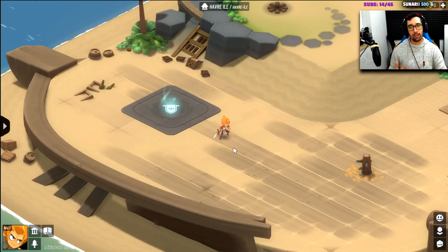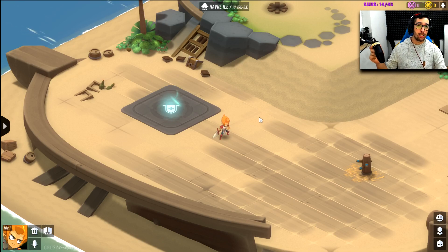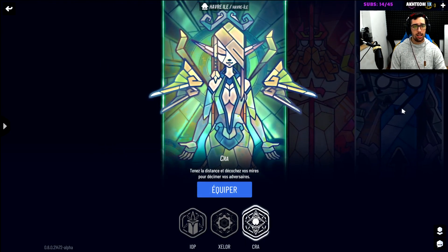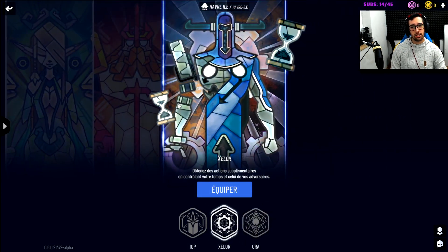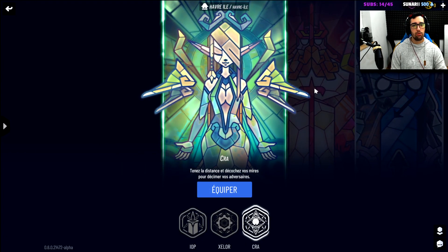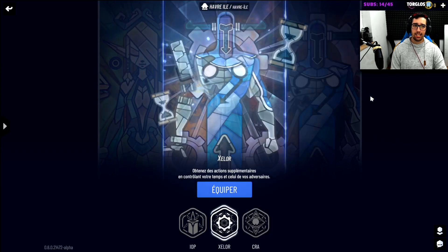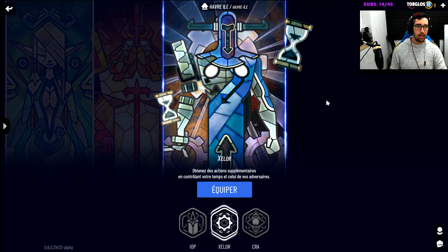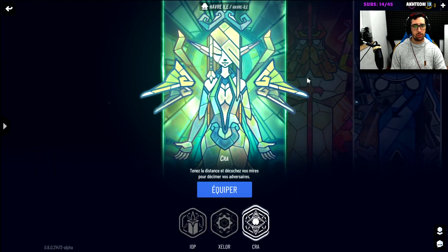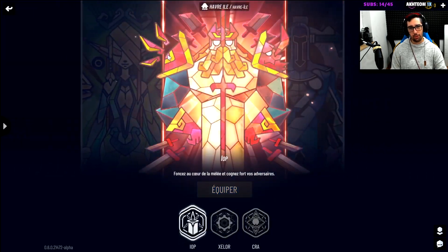This is Waven — this is our starting point, where you begin the game. At this point you start with one of three classes. The class selected automatically is called Iop. There's also CRA and Zellor. Iop is our warrior class, CRA is our bow ranged class, and Zellor is our time magic class. In the Wakfu world there are about 10 to 12 gods; currently only these three are available, and each god has a race of their own.